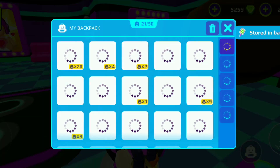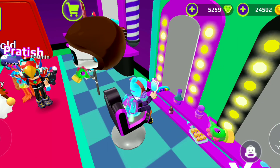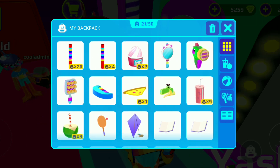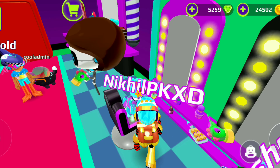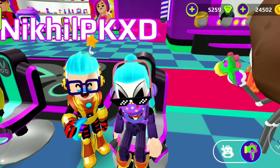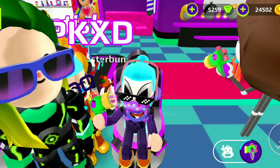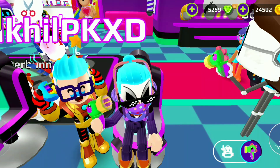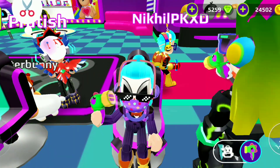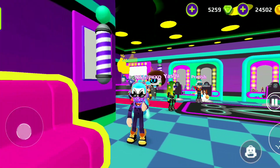Now let's test the accessories one by one. This is the hair brush — where's the mirror? I'm looking a bit scary! This is the hair dryer — I'm blowing my hair with it, so awesome. The wind effect is coming. I didn't understand why this little thing costs 40 gems — maybe something special is coming in an upcoming update.